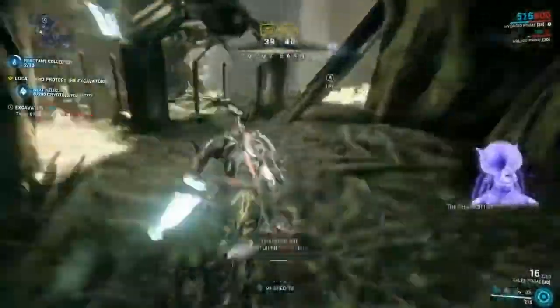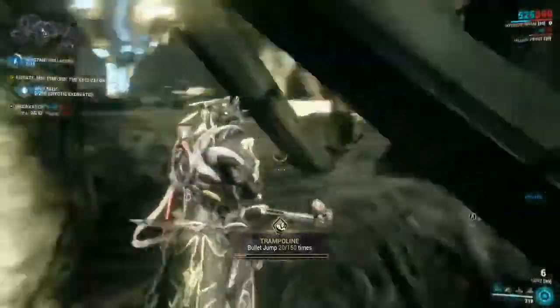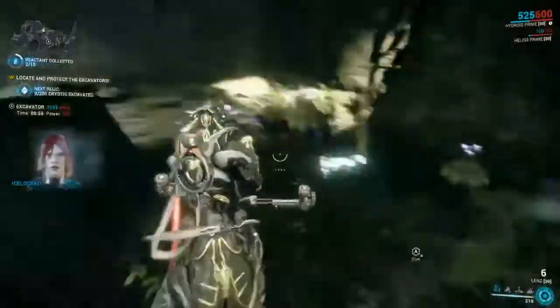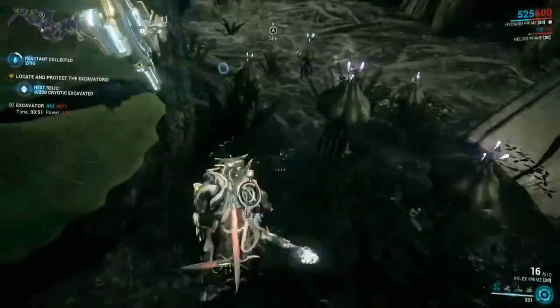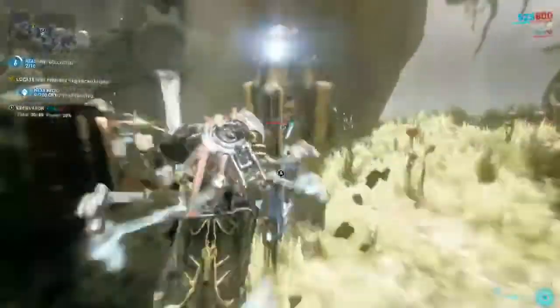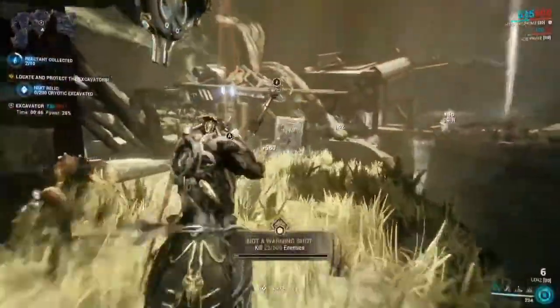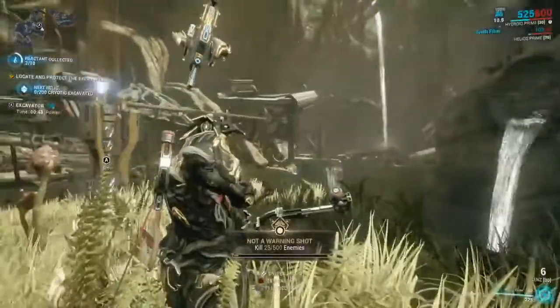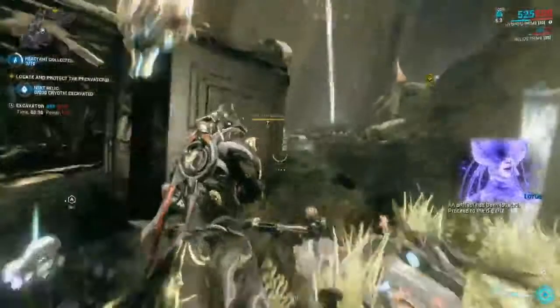We just walk up to the excavator and once we get close enough it feeds the power cell in, giving us more power — about 20% per cell, so you need to collect a couple for every excavator. The goal of this mission is to get 200 cryotic excavated per mission.